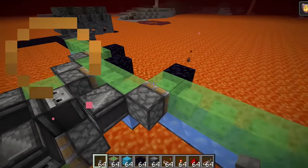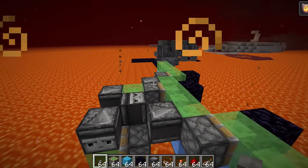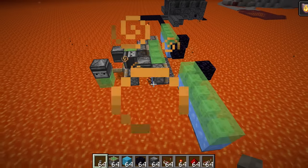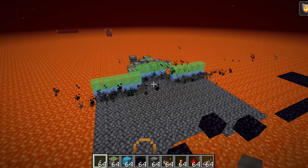I am very curious as to what's about to happen here. If I update this observer, everything should kick into gear. We've got two sets of flying machines - one above the lava, one below the lava.